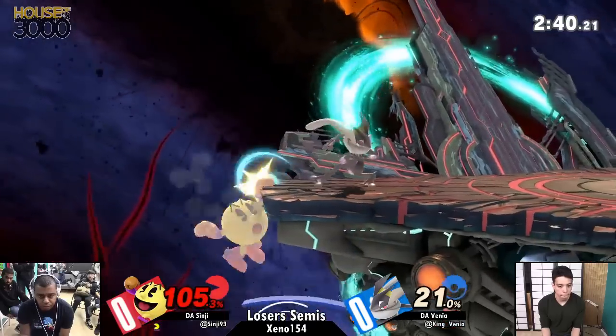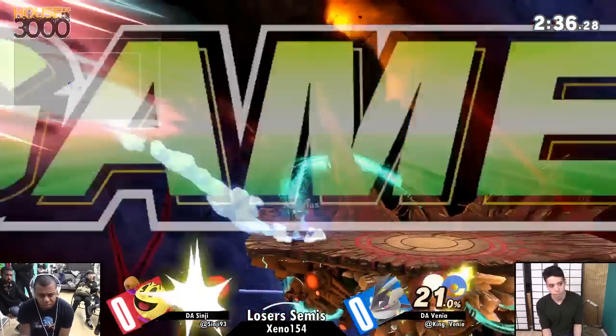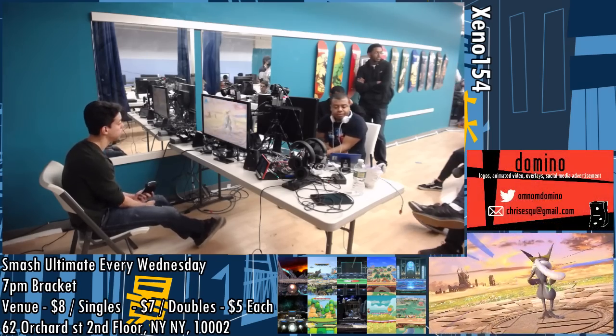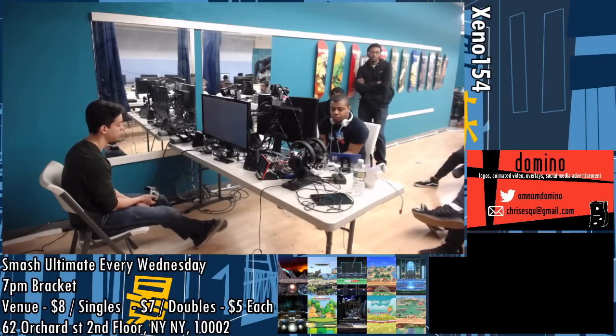Goes for the raw get-up. Dodge and grab — the shadow sneak. What's interesting is I would have figured I'd see that trade, but that looked like it went out clean. That's interesting, because Pac-Man's grab just didn't start yet.